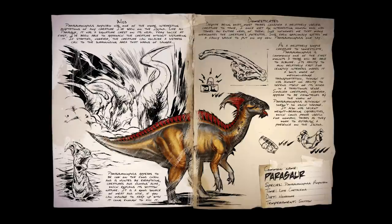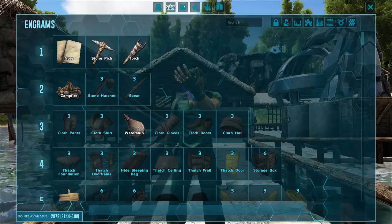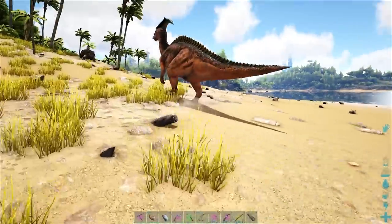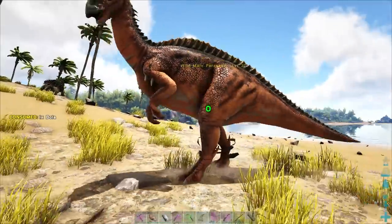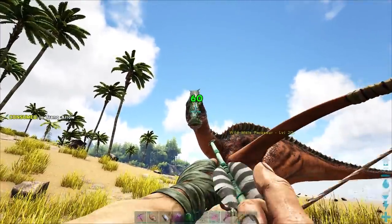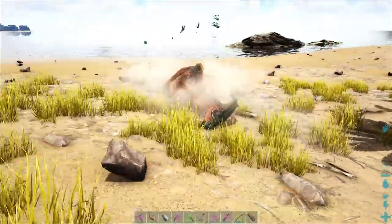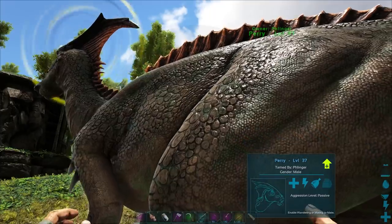Next on the list is the Parasaur — the humblest of creatures. You can actually get the saddle for these guys crafted at level 9, which is not too hard at all. When you find them in the wild, you can either bolo them, or run them down and knock them out that way. I would suggest using either a regular bow with tranq arrows, a slingshot, a club, or a crossbow. Just make sure that you don't do too much damage to it — but then again, these guys are pretty resilient.